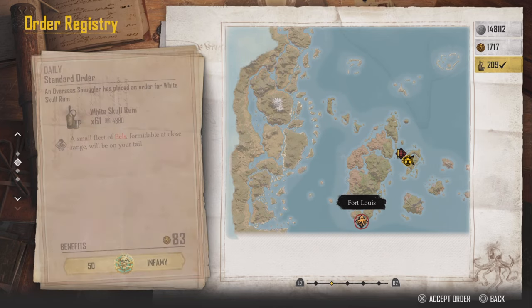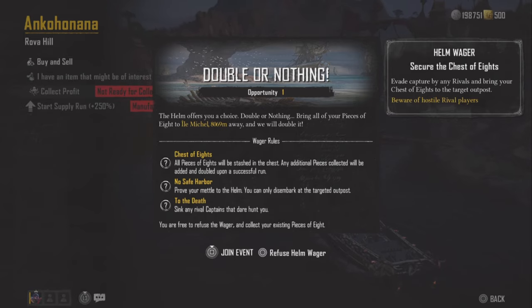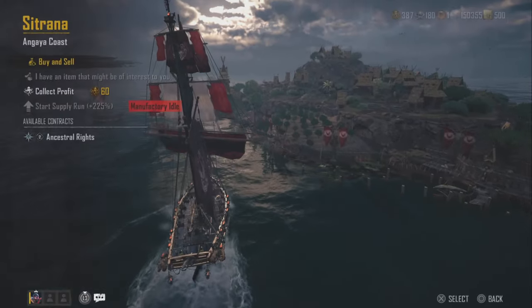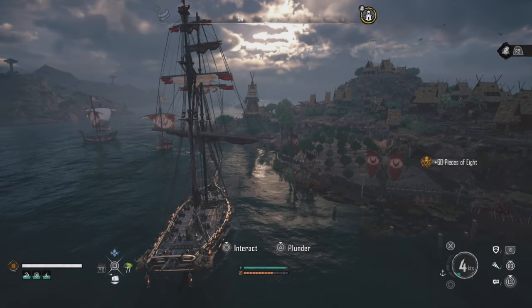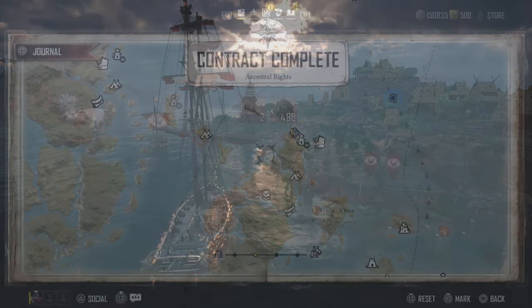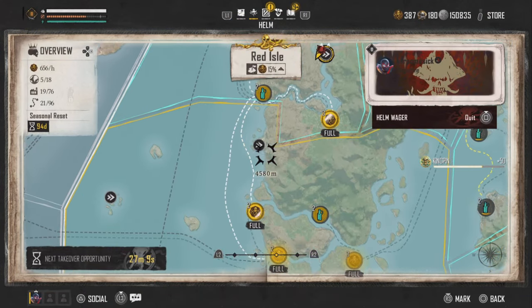That is an event called Double or Nothing. It is a random event, but here's how you trigger it: you basically need to go to all of your different manufacturers. Once your gold is full, you have the opportunity to get this to proc, and then you want to go around to each one of those spots and collect the gold.